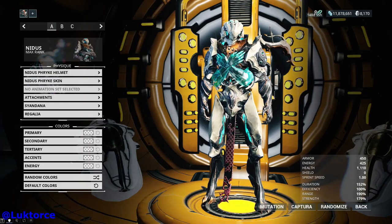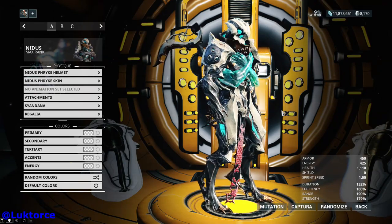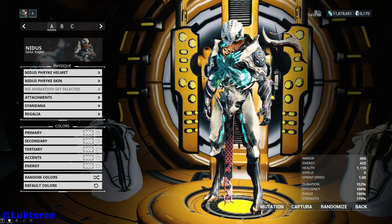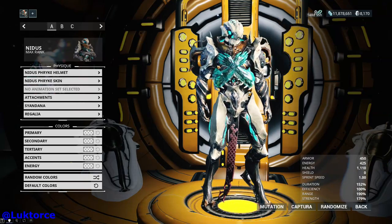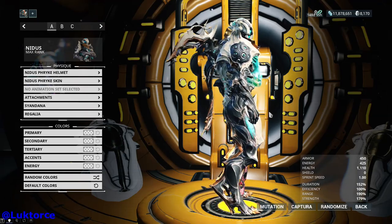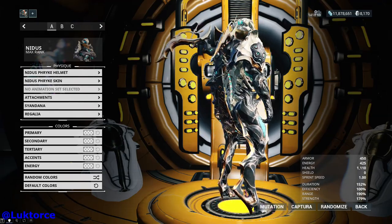Here is the new Nidus deluxe Frike skin and I haven't done anything with it colour-wise, so it's just the standard colours. If you get the deluxe skin on its own you'll get the Frike helmet and the Frike skin. I purchased the full collection, so along with Nidus's deluxe skin the collection also comes with the Deimos Claw skin.